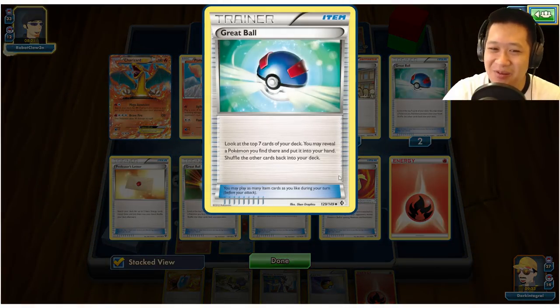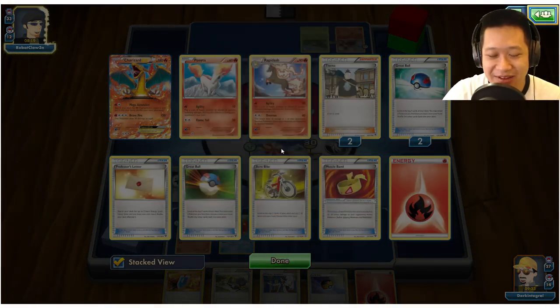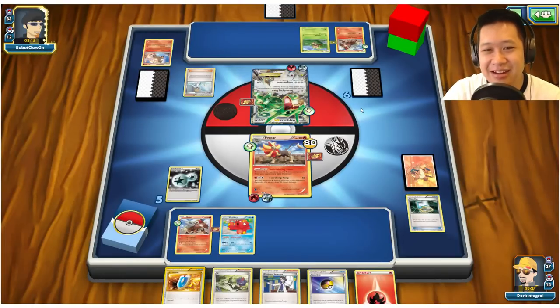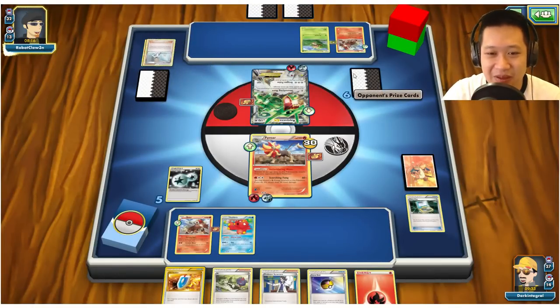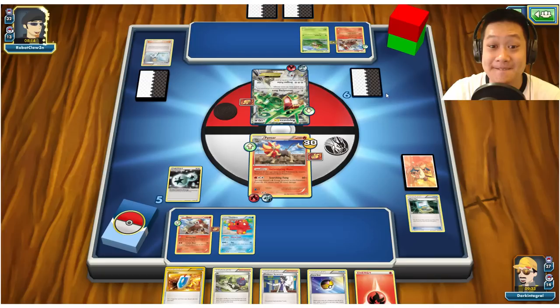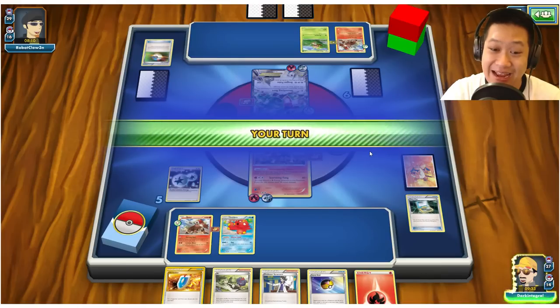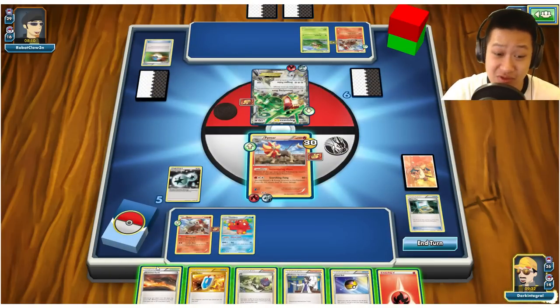He's got Misty's Determination — a kind of Skyla substitute — and loses one card but gets to look at the next seven or eight cards and choose something. It's a little theme. Now I'm in Cruise Mode. Dragon Pulse — he's going to lose three cards and I take zero damage.